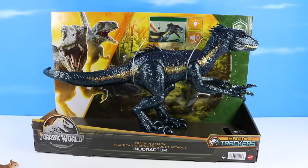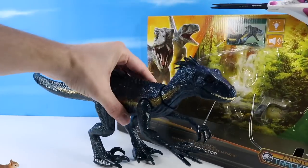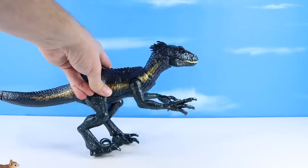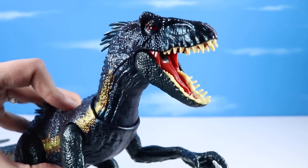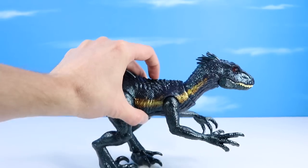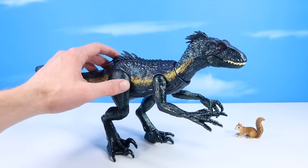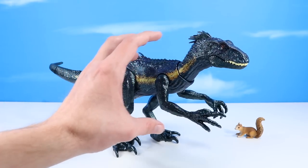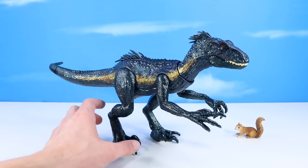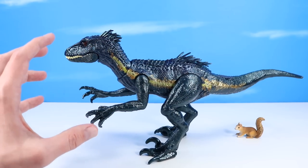Okay, that song needs to be deleted. Out of the box, the Indoraptor — I feel it's even more reflective. These scales are so shiny. It's a shimmery blue even — not just black, but a very deep blue that shimmers out, almost light blue in a way.